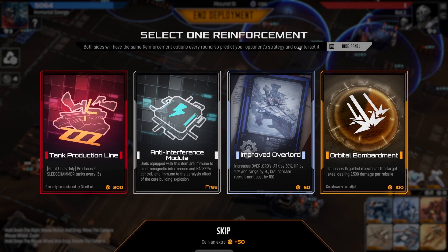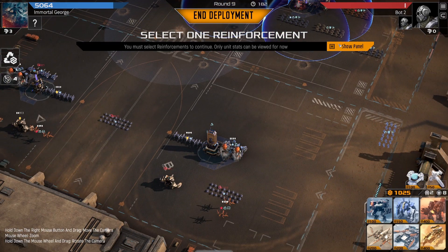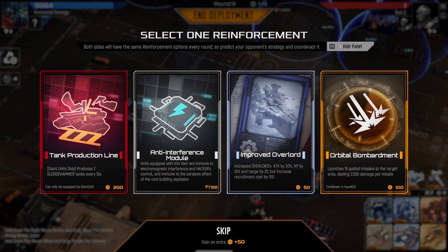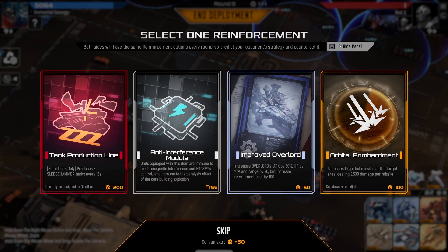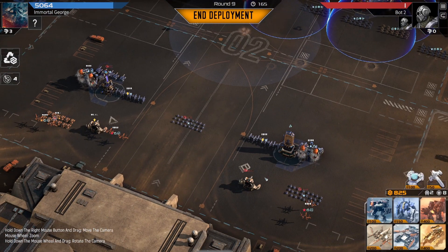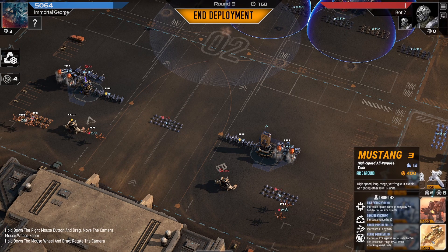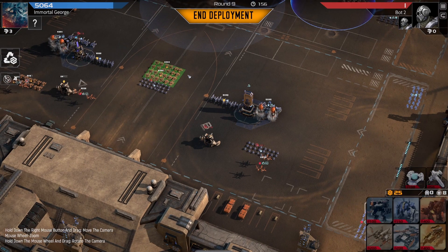This power creates distraction units, which is pretty decent. This is also really good if your towers are dying a lot. I don't really like Orbital Bombardment too much — not a fan at all. I might just take this one. It's really good to have distraction units. I kind of want to go double Mustang here — I think I will.